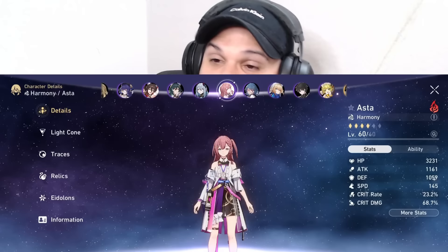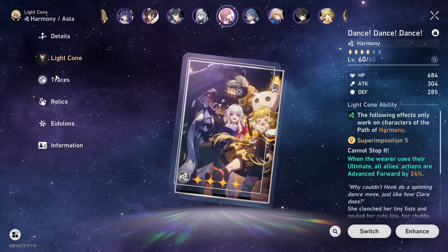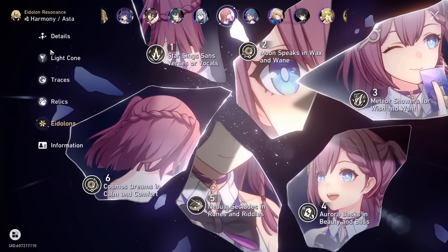If you have Hanya already built, or Ruan Mei, Robin, or Sparkle — any combination of those — you can invest in Asta, but it's less urgent. My Asta is currently level 60, pretty much not invested at all, and she still functions every time I use her in Pure Fiction — she's insane in Pure Fiction. When I use her in Pure Fiction or even sometimes in MoC, she performs extremely well. Just got to make sure she doesn't die, but even at level 60 she works extremely well.